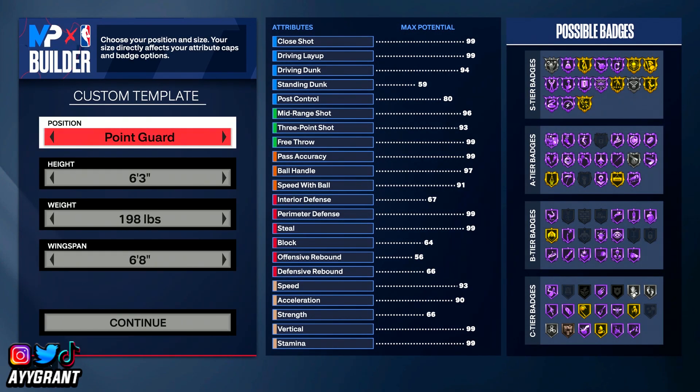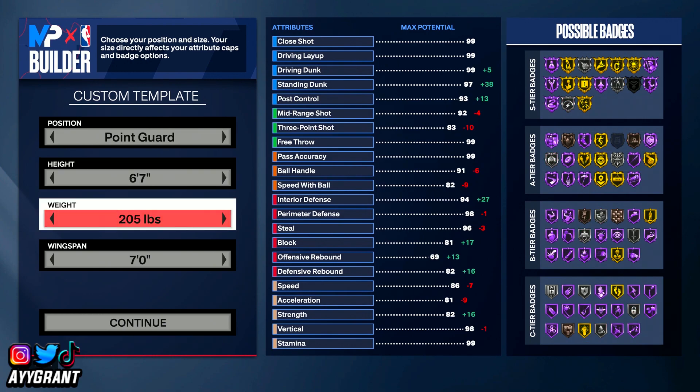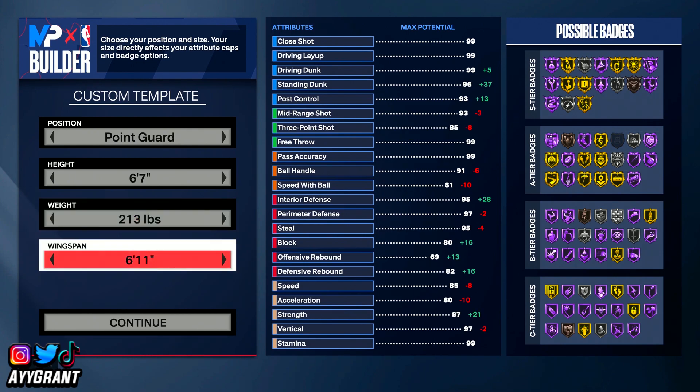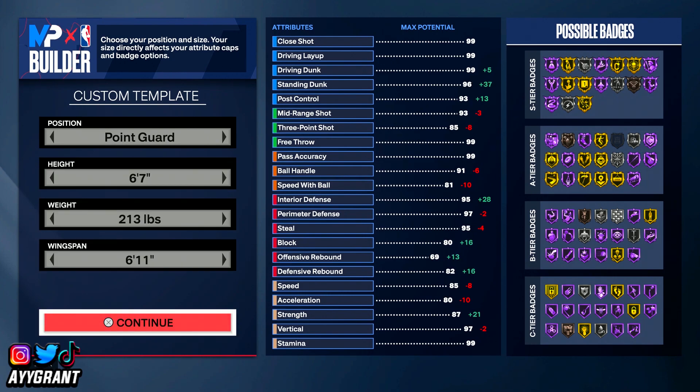When it comes to this build, I'm putting him as point guard. He's primarily a shooting guard but playing point guard right now. Luka is 6'8 — I'll be putting the build at 6'7 to make him faster. At 6'7, you could put the weight to 213 pounds to add more volume and make him look more like Luka. I'm going with 6'7, wingspan at 6'11, 213 pounds, point guard position — that's the Luka template.